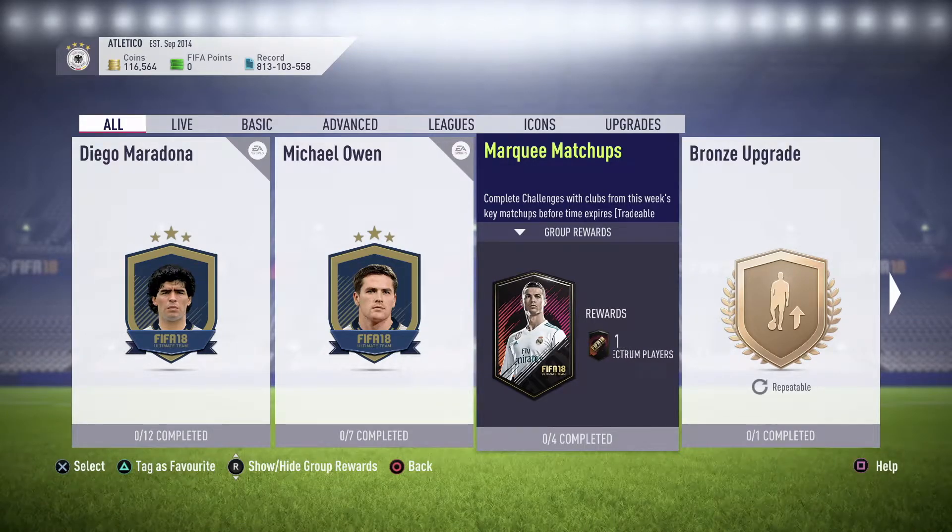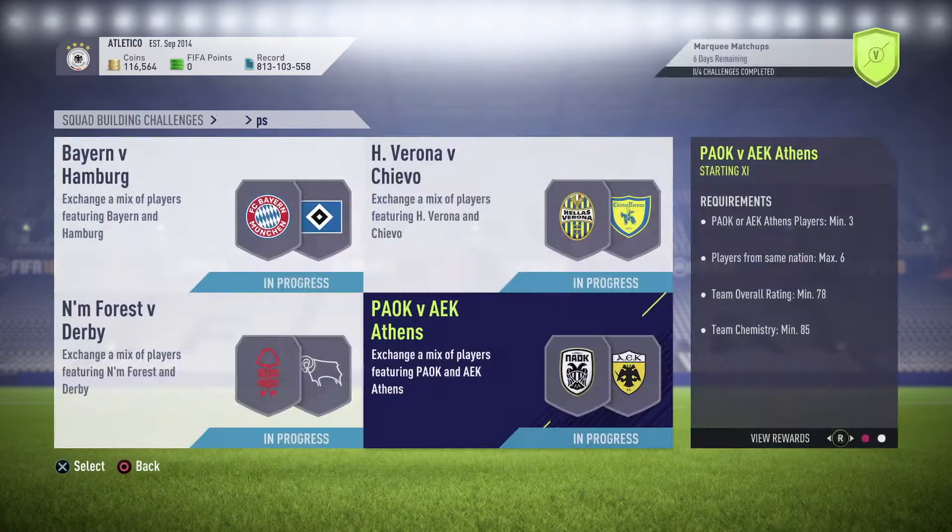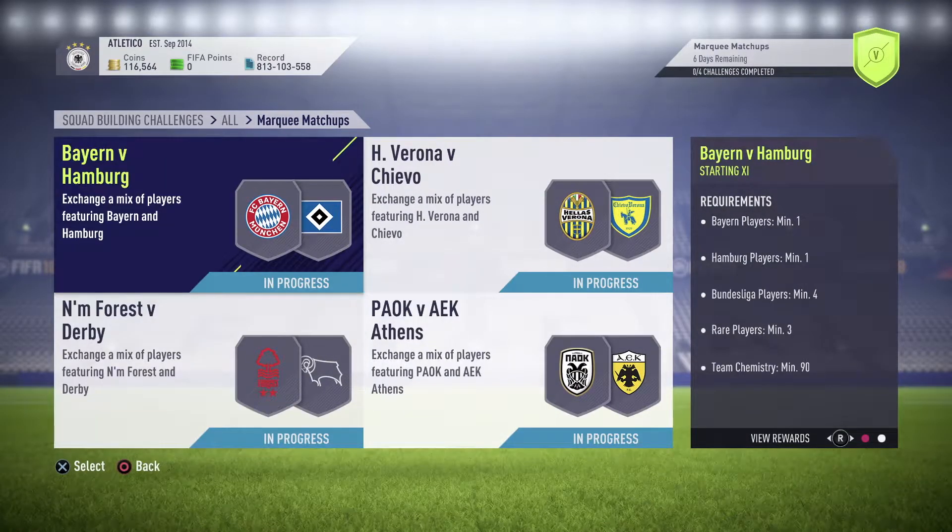What is going on guys, Real F9 here and welcome to the latest Marquee Matchups SBC video. Today is Tuesday, EA have dropped the latest Marquee Matchups, and as you guys can see, like last week I've already done the teams just to save time, but I will go through the teams and how I've completed them. The teams we've got this week are Bion against Hamburg, Verona against Chievo.